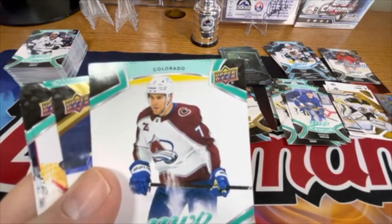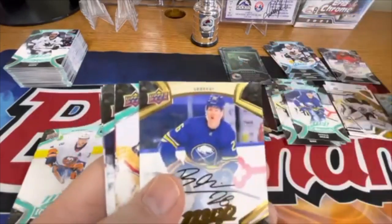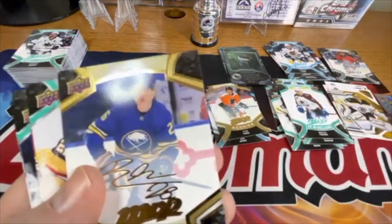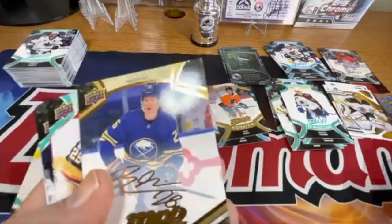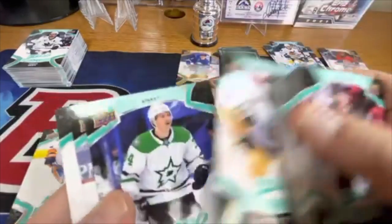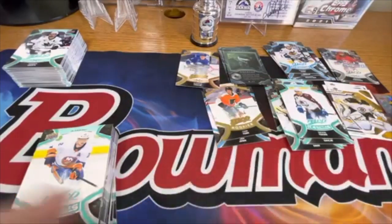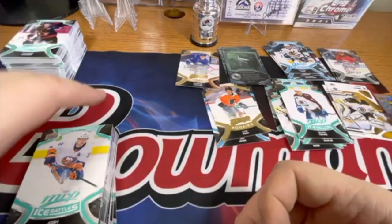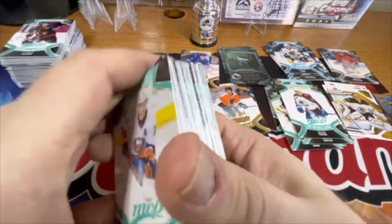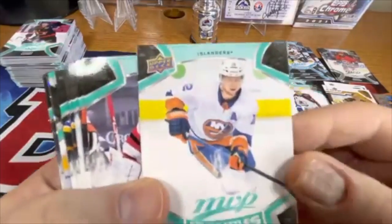Other names pronounced in the back — it could be Towes or Taves — let me know in the comments. There's Rasmus Dahlin, base gold signature, interesting looking card. Mark-Andre Fleury. I wonder how many cards are in this set — you'd probably get close to a complete set with as many cards as I'm pulling here. There's another Ice Battles — we got Josh Bailey.